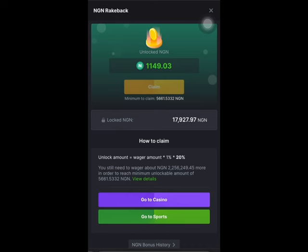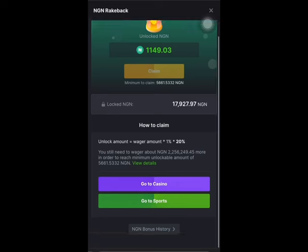Now let me switch to my normal balance. You can see I have some locked funds here. The formula to unlock them is: unlock amount equals wager amount times 1% times 20%. So the amount I can unlock is calculated from how much I've bet on this platform, times 1%, times 20%. The minimum I can claim here is 5,661 Naira, and I've been able to unlock 1,000 so far — I still need to unlock more.